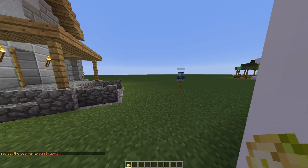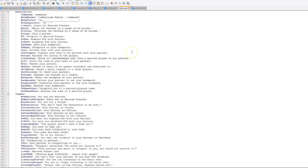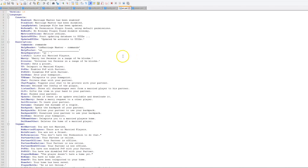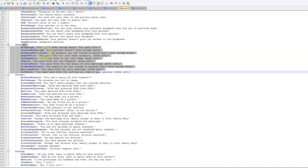Here we are in the Marriage Master folder. There are two files and two folders. The priest and players files are completely blank at the moment, but we have the language files. In here it has all the different messages which you could edit. We also have the economy settings, so you can charge people to get married - it's very expensive in real life, so that's fair enough.